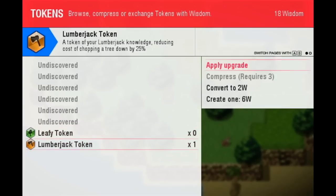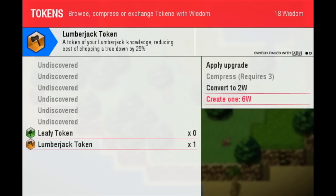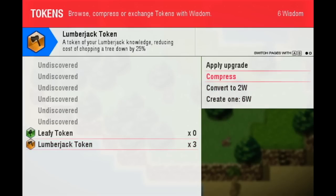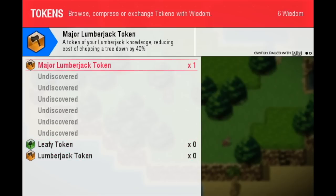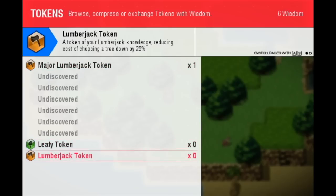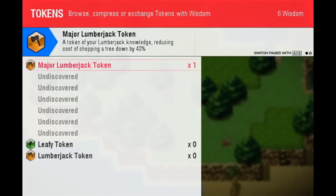Now you can see I can actually apply it, or I can compress it — although it will require three tokens — which will make a superior, better token with better effects. We can convert it into two wisdom, sort of like selling it, or create another one. We're actually going to create more of these and then compress them. Bam! Now we have an extra token — the major lumberjack token. This one reduces the cost of chopping a tree down by 25%, and the major version by 40%.